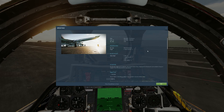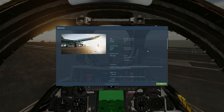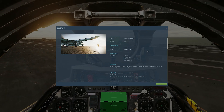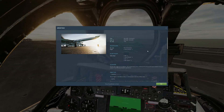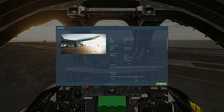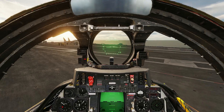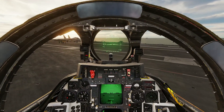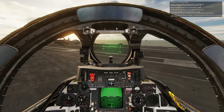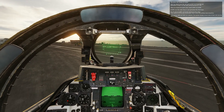Hey guys, welcome back to the channel. Stick 500, another Tom Cat Thursday video. This is Beirut 85 in the F-14A recon. I've got it off the Eagle Dynamics website — I'll put the link in the description below. This should be a pretty straightforward mission: I fly out to a couple of waypoints, take some pictures, and get the heck out of Dodge. So we wait for these guys to get up out of the way and we will get airborne.